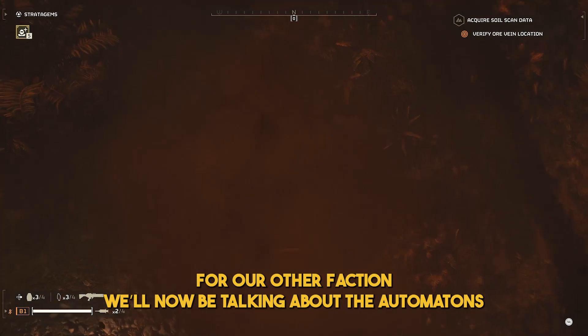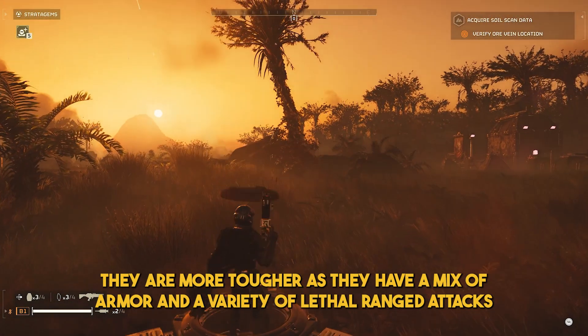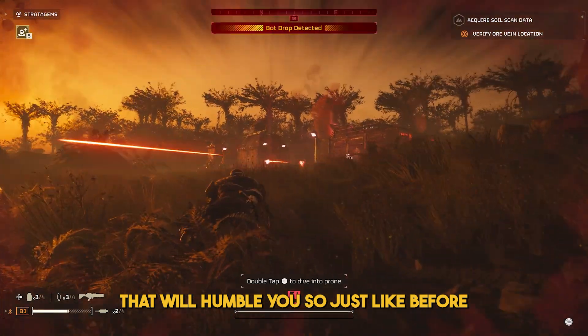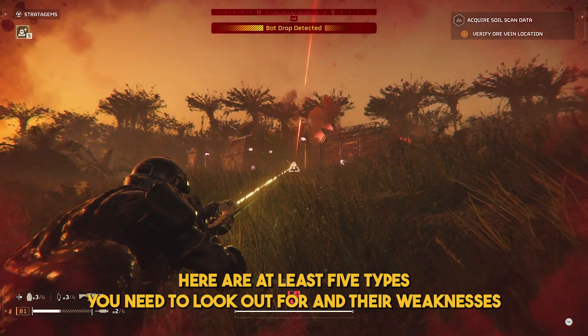For our other faction, we'll now be talking about the Automatons. They are tougher as they have a mix of armor and a variety of lethal ranged attacks that will humble you. Here are at least five types you need to look out for and their weaknesses.